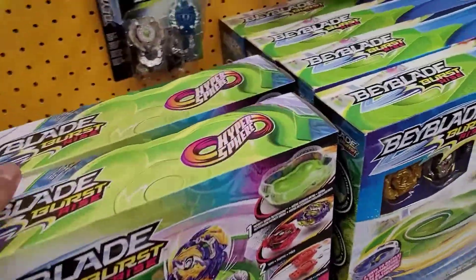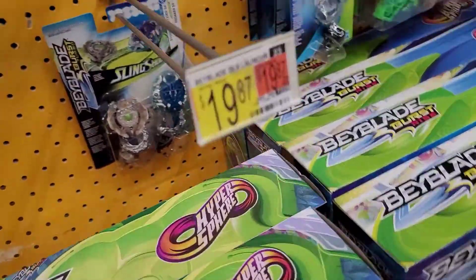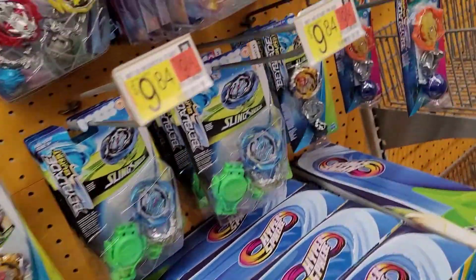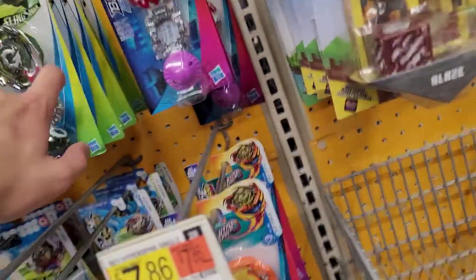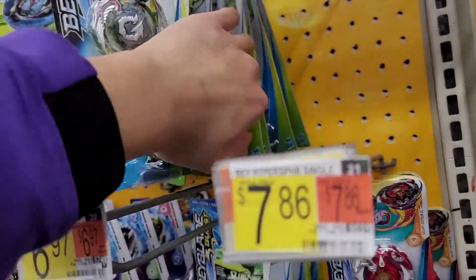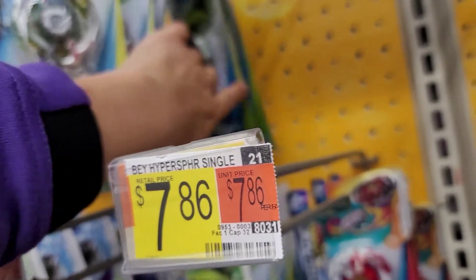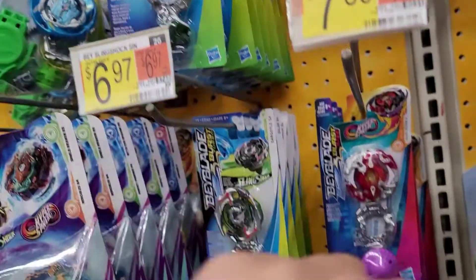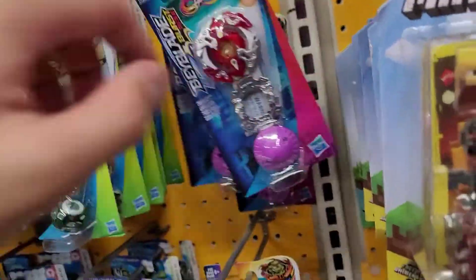I don't think I see anything... oh wait, what's this? I thought it was one of the single packs, like Abyss Devilos — I think that was one of the single packs. It'd be so cool if they had the single packs from Speedstorm. I think that one's a really cool single pack to get. Oh, so you're really getting a deal there — it's a freaking mystery bay, and Hasbro makes it so easy to access.